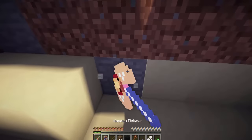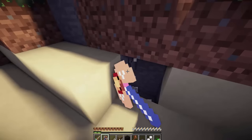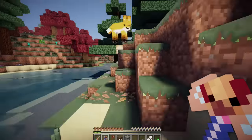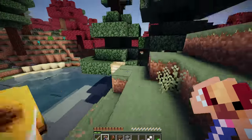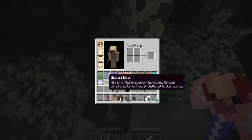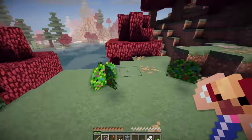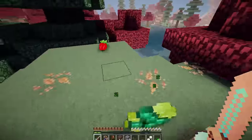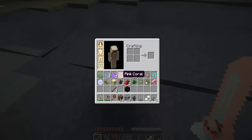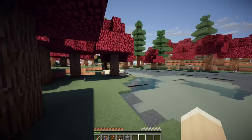We can get some cobblestone so that we can make some better tools, because we cannot keep these wooden tools — they're disgusting. Here's the fox. Aren't you cute? We don't have anything to tame you with though, sorry. Look — this is a beehive, I think. Now we got a queen bee! Not sure what you do with those, but these bushes give you berries. We can plant these later on. Oh, raw shrimp! This is such a cute area.